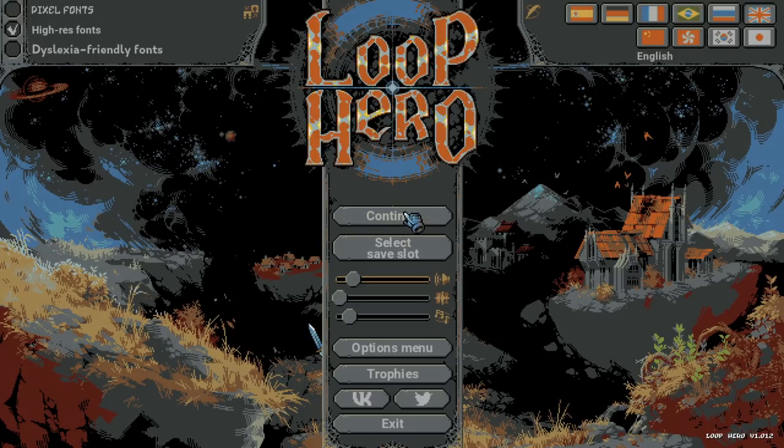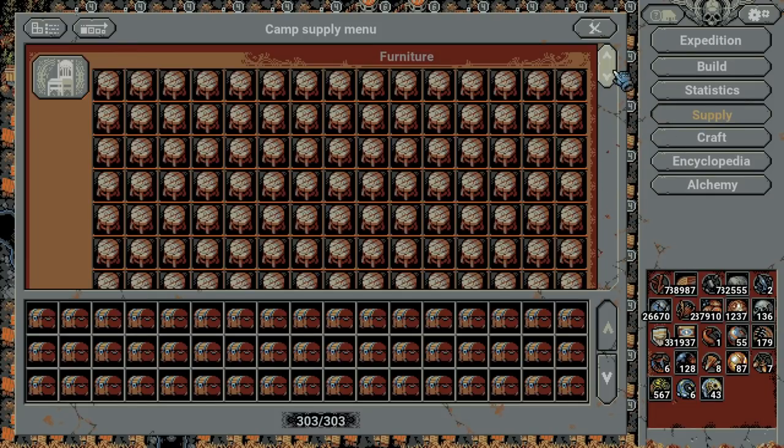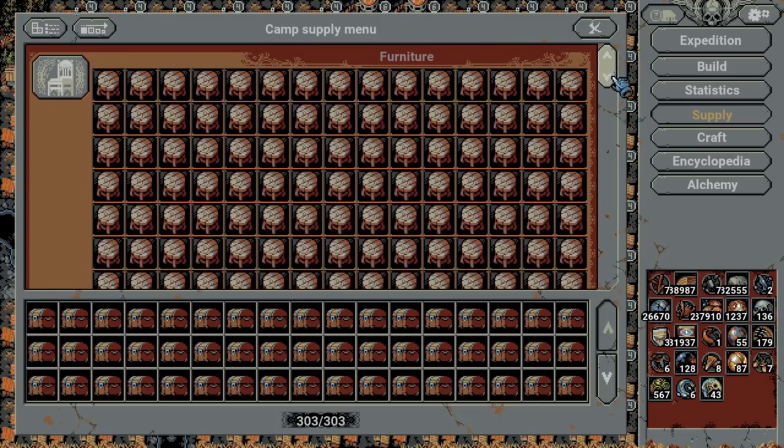Let's go into the village screen. See if you can spot it alone first — if you're playing this game enough or watching my videos you should be able to spot it. Can you see it? We have 303 supply while normally everybody else has 302.